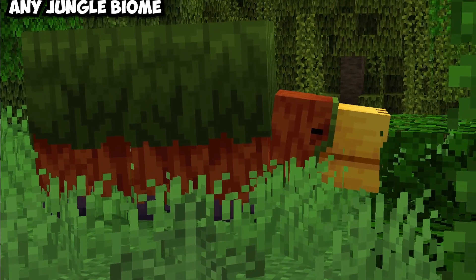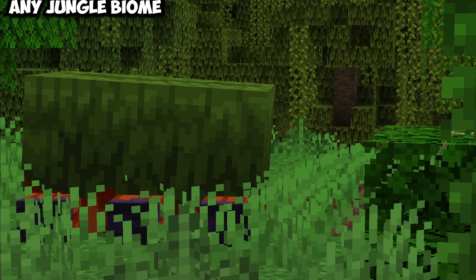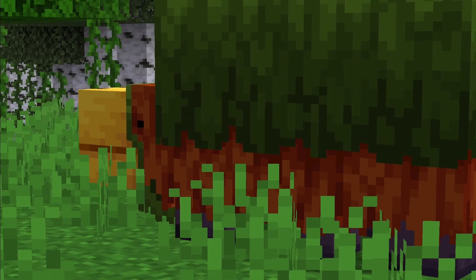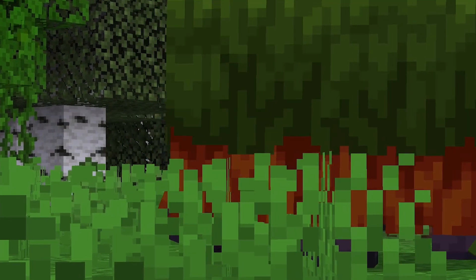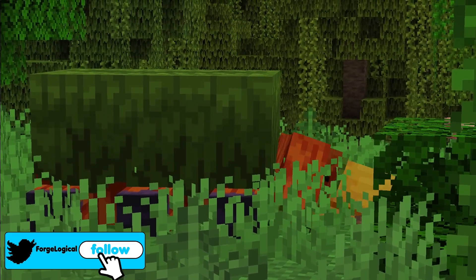This is pretty cool looking. If I were to travel to any jungle biome, then this is what the Sniffer looks like. It's basically like the original Sniffer, but the colors are a bit more vibrant. One suggestion I would have is maybe cocoa beans — like cocoa beans growing from the leaves — that would definitely fit in pretty well with this.